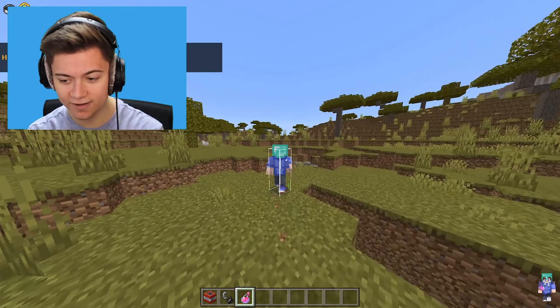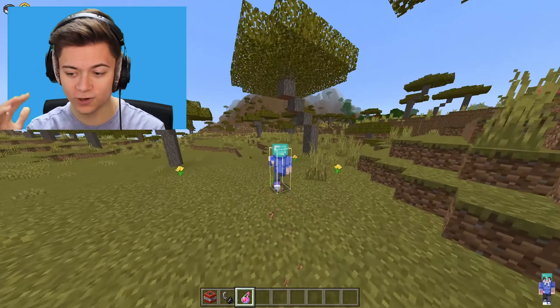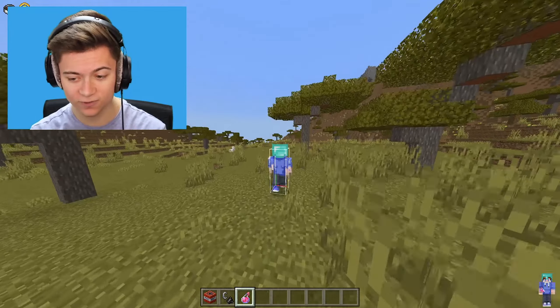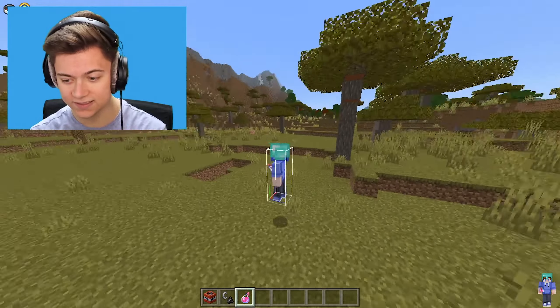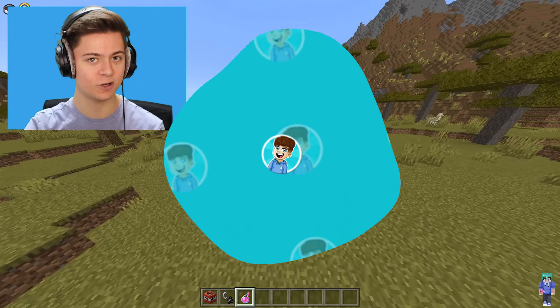Next up is Player ESP. As you can see, there's now a whole outline around me. This works for other players too — if someone else was here, you'd be able to see a full bounding box around them.